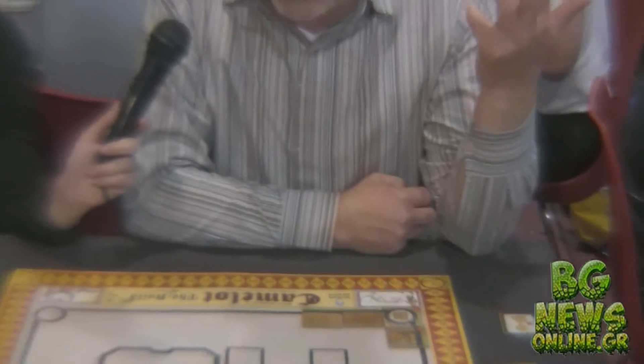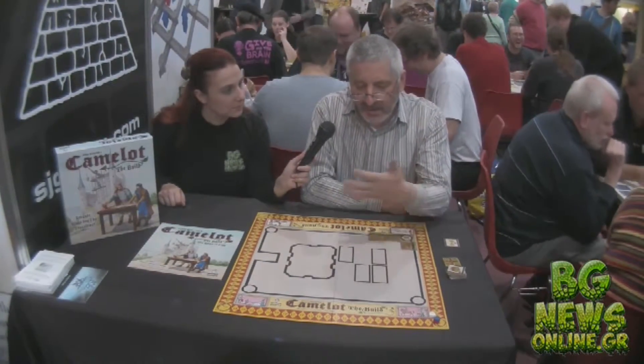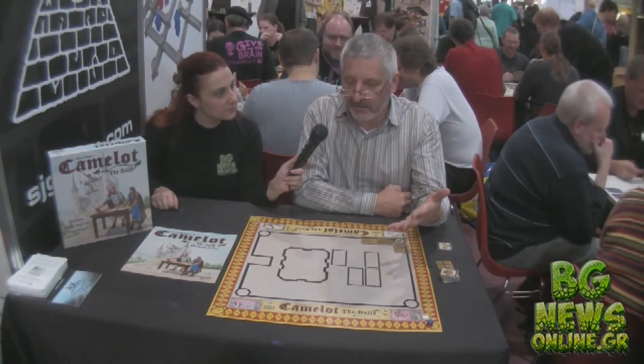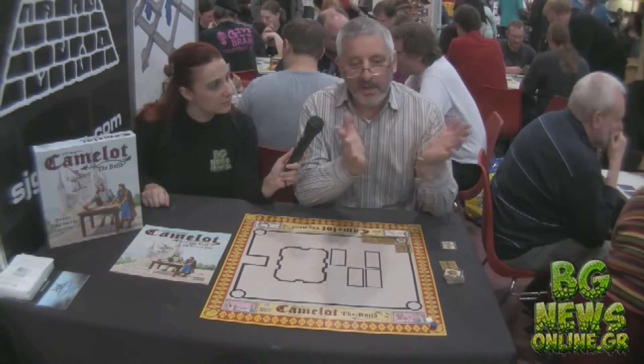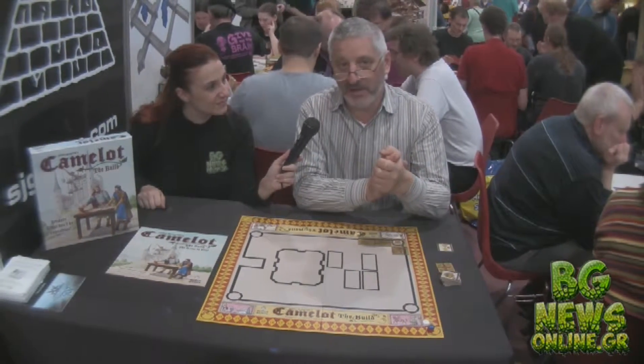That's all the rules — there's just three rules in this game. Because it's such a simple game, you've got an infinite number of moves and strategies you can carry out. Then you just score around the edge, and the player with the highest score gets to win the game. And then King Arthur just comes and gives you a big hug.